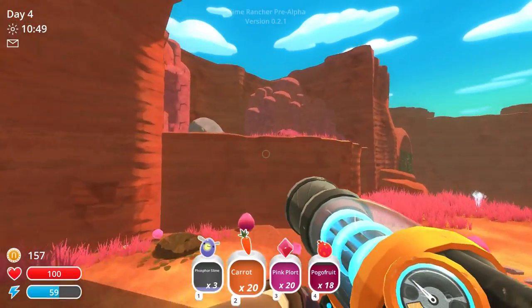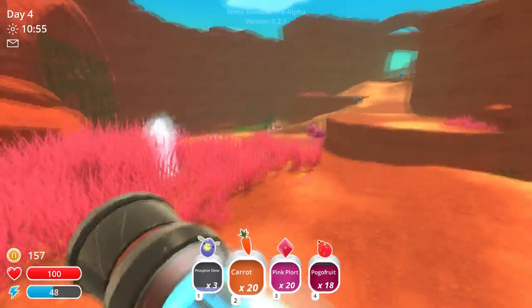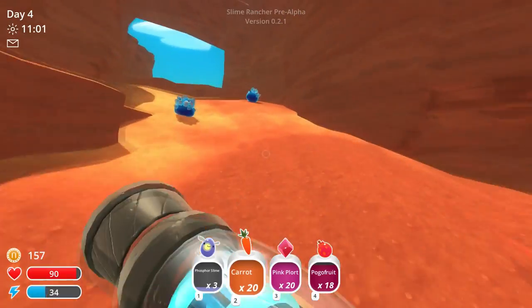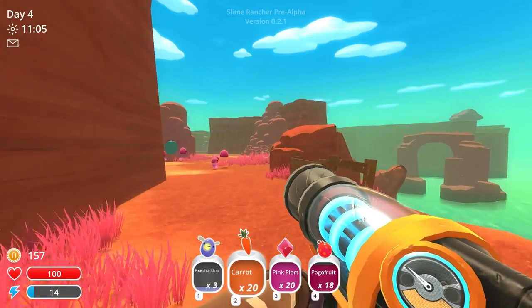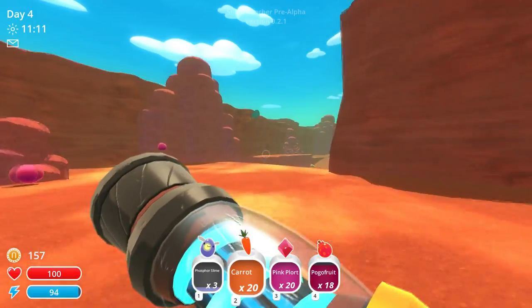I didn't see this. How do you get up there? There's the jetpack and stuff, isn't there? Let's go back. So we got 157 money, plus 20 plorts, which is another 140, so we have 297, and 20 carrots and 18 pogo fruits.